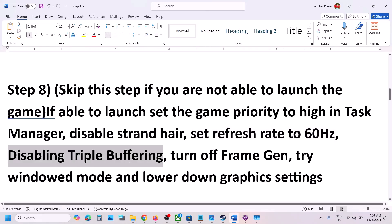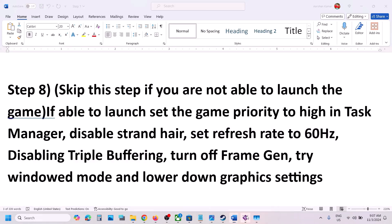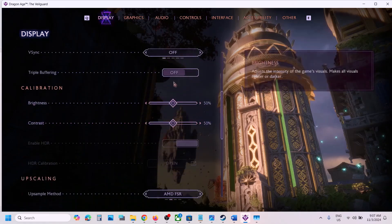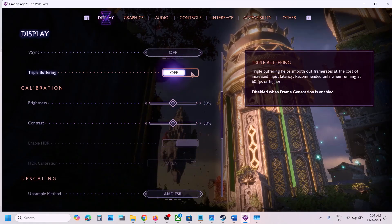Also disable Triple Buffering. In the Display settings, scroll down to find Triple Buffering — if it is on, turn it off and check.